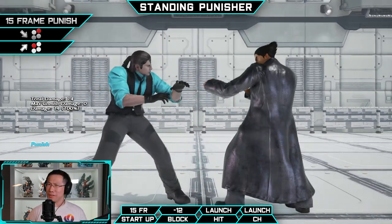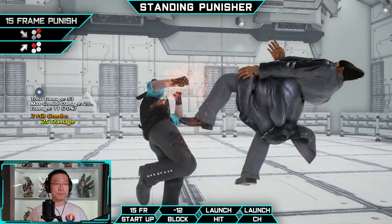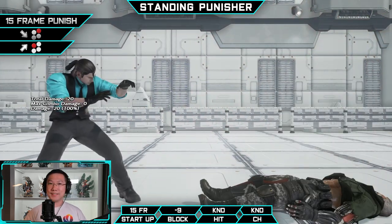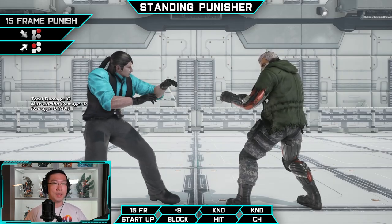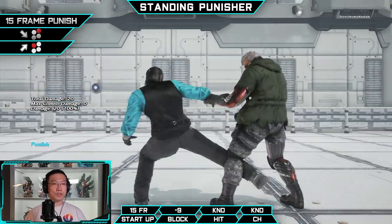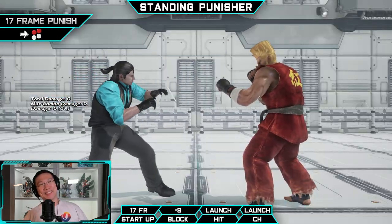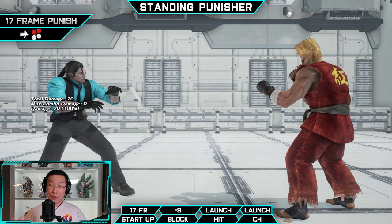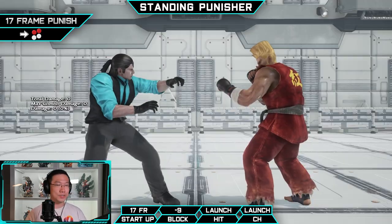At 15 frames, your block punisher of choice is going to be down-forward two — 90% of the time this is what you use for minus-15 attacks, and being a launcher it ain't bad. For a niche 15-frame punisher, Dragunov has up-forward one, which has incredible range and is mostly used for attacks with lots of pushback. For example, Brian's while-standing one causes down-forward two to whiff, but up-forward one hits, and you can follow up with quarter-circle-forward one-plus-two or quarter-circle-forward two.